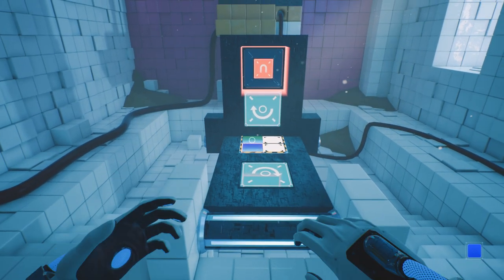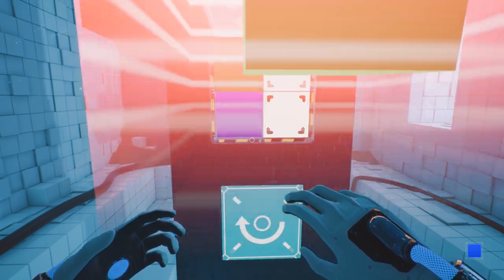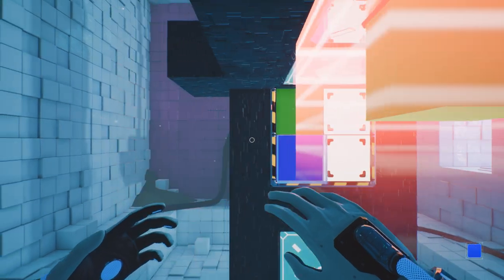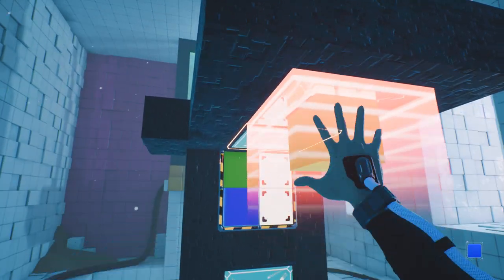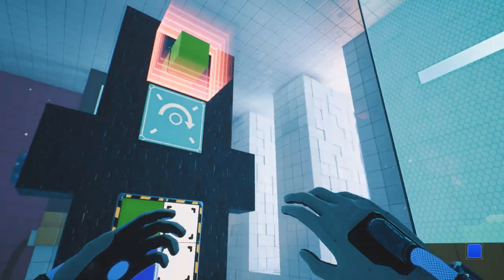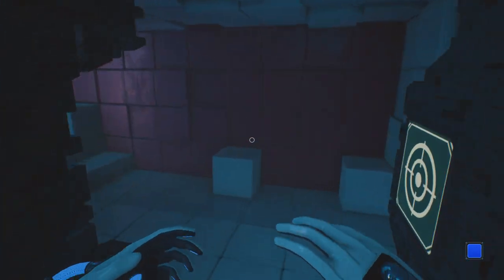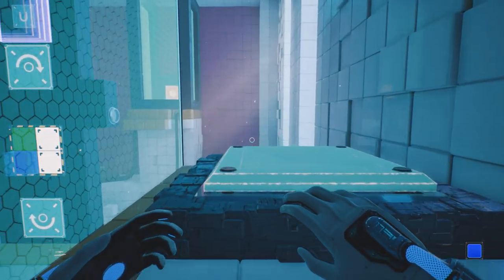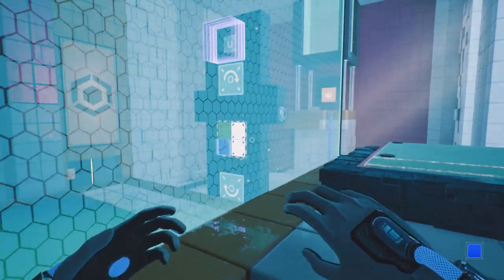So, if we put blue there — interesting, it's like it waits for it to finish moving. Or maybe there's friction. But anyway, now we can do this. And we can launch the cube. There we go. That was simple enough. And then we press this, and that opens that up, right? Yep, that's permanent. Good news.